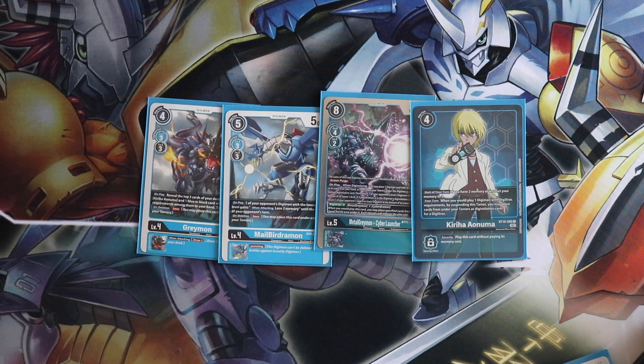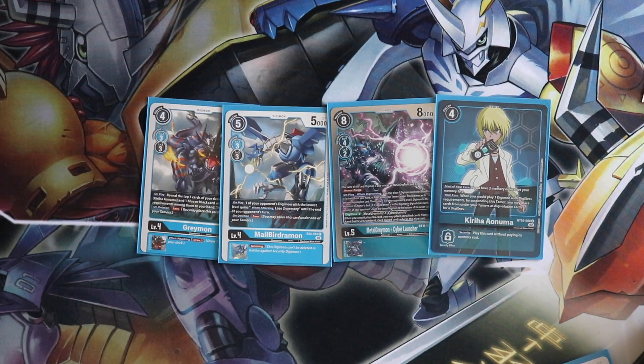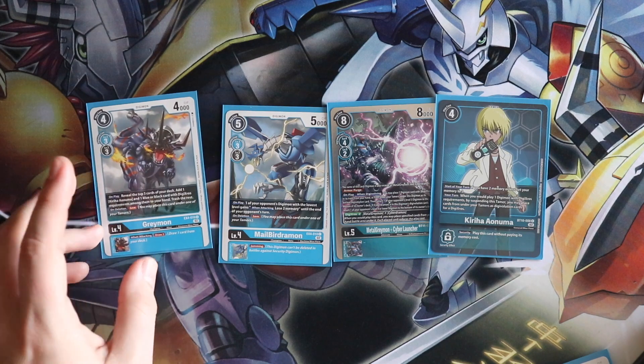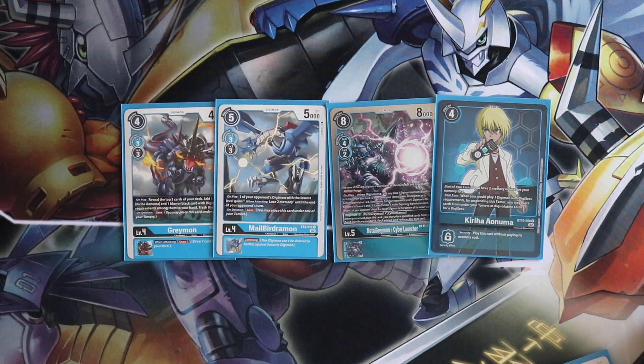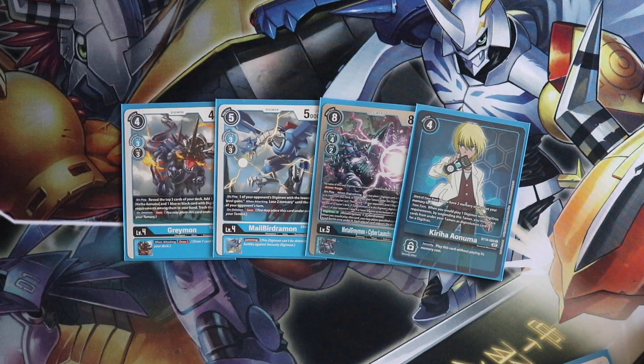Male Bergemon has the best inheritable in the deck by far — generic Jamming as an inheritable doesn't get better than this. Also its on-play is a pseudo Ice Wall, though it only targets the opponent's Digimon with the lowest level. A third Kiriha — for a grand total of seven Tamers — might help with Blazing Memory Boost not always hitting a Kiriha. And the third Greymon is just because I lost a game against Bloomlord for being missing a Greymon to Digicross into MetalGreymon and stun his board.